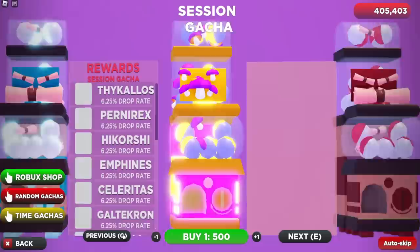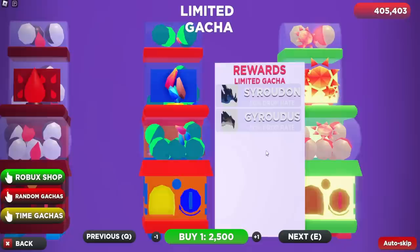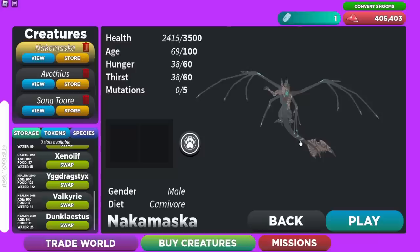Also, if we go to the Limited Gacha shop — here it is — the Gyrotus and the Sorodon are finally back in here. The Gyrotus is probably one of my favorite creatures in this game. You guys can open this Gacha for 2,500 Mushrooms. The Gyrotus and Sorodon are here now and they're gonna be here for a while, so be sure to get them while you can. Now let's go and showcase these new creatures.